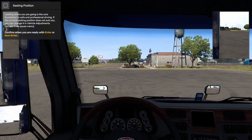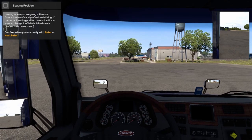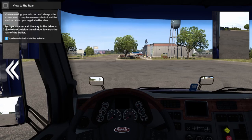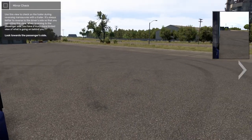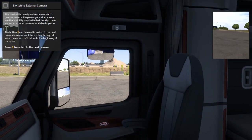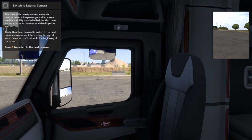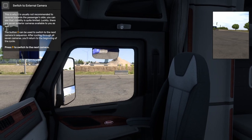Since both Euro Truck and American Truck Simulator have basically the same Driver Academy — there are a few differences in some of the chapters, but overall they basically have the same chapters and things you must drive — I have decided to combine the videos into one video. So to begin, what is Driver Academy? Driver Academy is a way to practice various driving maneuvers without having to go out on the road and risk crashing a truck or racking up fines and traffic violations.